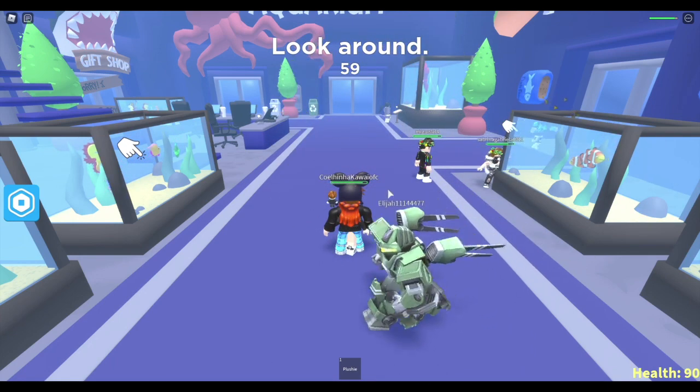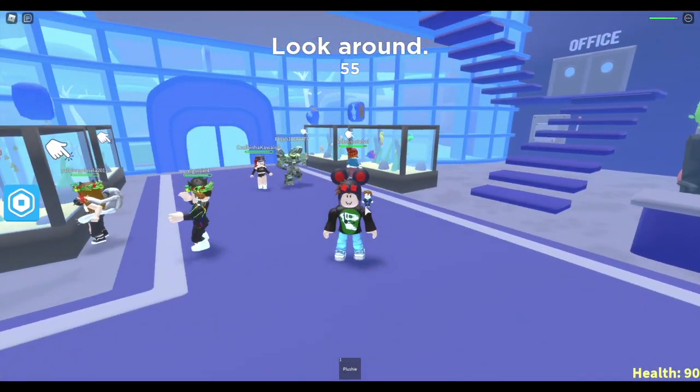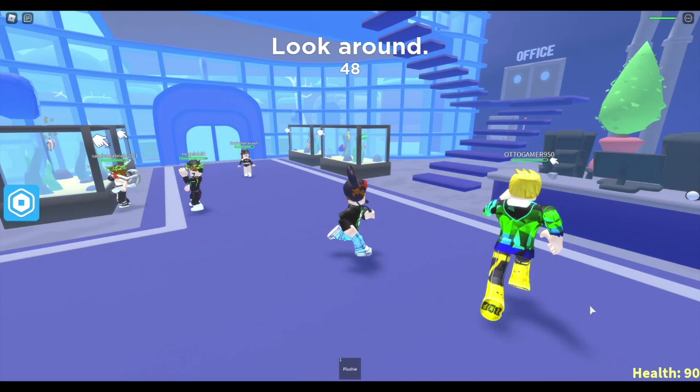Hey guys, today I'm gonna show you how to get all three hidden forkies in Aquarium Story. There are three hidden items in Aquarium Story — they're like forks — and you'll get a nice badge when you complete it.